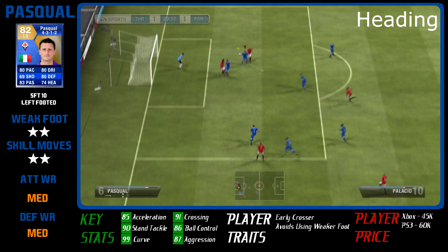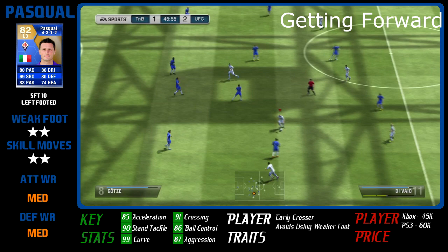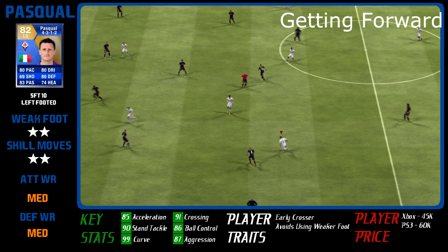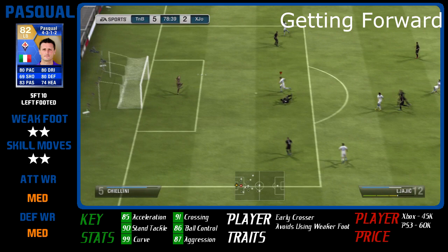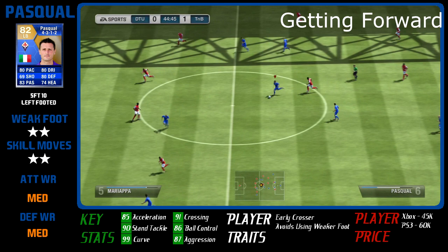You'll obviously want your left-back or right-back to get forward a lot, and he does help out in attack quite a lot. With medium-medium work rate he's willing to get up there, and he's got good pace and decent dribbling — 81 in-game dribbling with good ball control. He's only got two-star skill moves, so you're not going on many runs with him, but his shooting stats aren't bad: 99 curve, 75 long shots, and shot power in the 80s. He was on target most of the time when I shot with him.